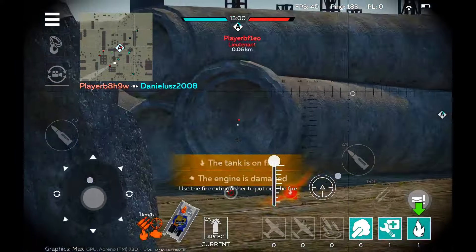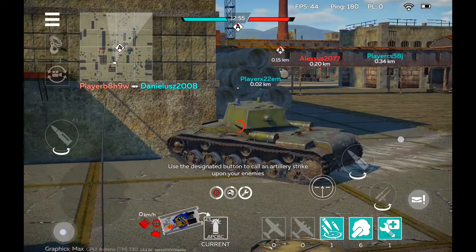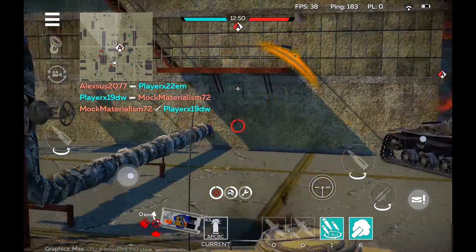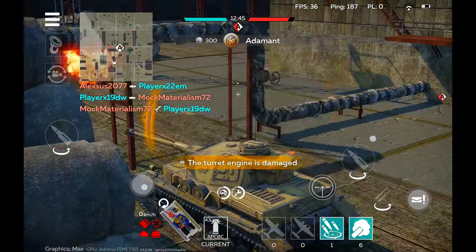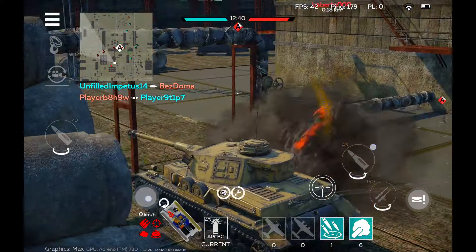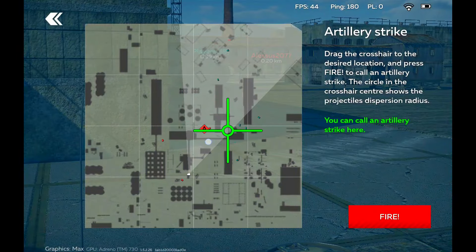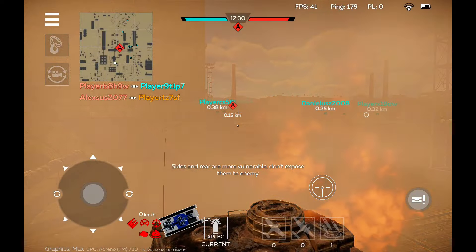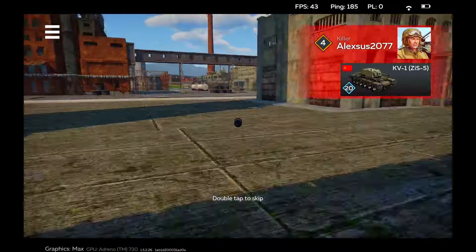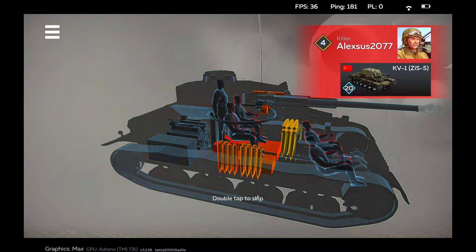I'd rather play World of Tanks Blitz with that MMO-type playstyle where you lower the enemy's hit points rather than just aiming for weak spots. Someone shot me from the rear and now everything is all over the place. The enemy team can spawn around you and I can't even move my tank. I tried to place a bomb on the nearby player but I died before I could fire it. A single shot killed my crew and I couldn't do anything — couldn't even move. That's what makes it less fun to me.